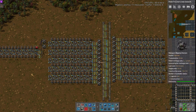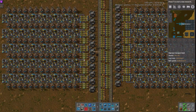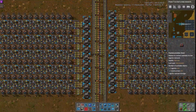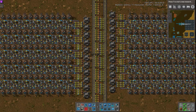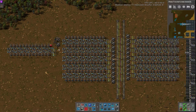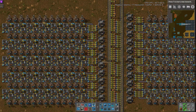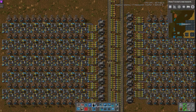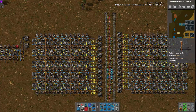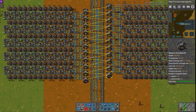This setup does 24,000 plates a minute, because of the productivity. This is where you can really see it — the trains deliver in the middle, and then the bots just have to fly out to here, rather than flying all the way to the back of the smelters like a normal fully bot-based smelter would. However, this one does have nearly or over 500 belts in it. So I'm not really sure if it's a gain or not. It's a very interesting concept, though.